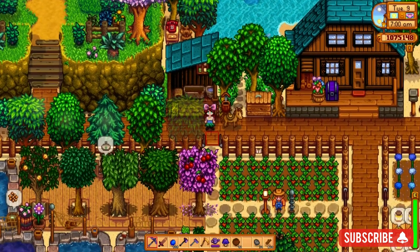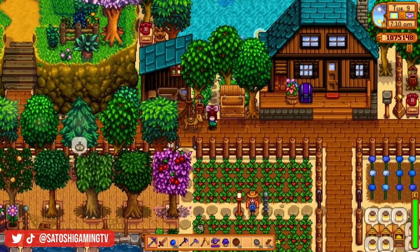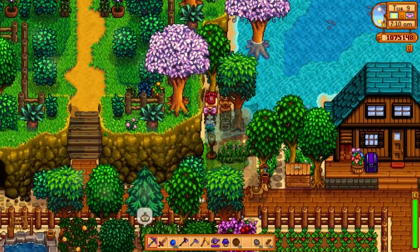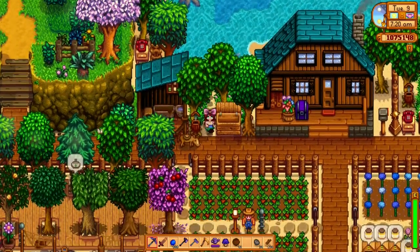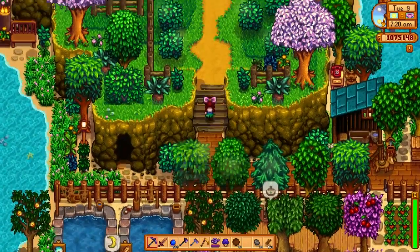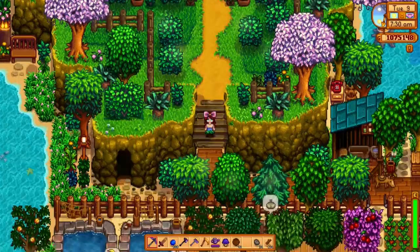My house is turquoise and I have my stables right near my house for easy access to get on and off my horse, along with my shipping bin. If we come back to this little tucked-in pathway you'll find my phone — I kind of like that it's nestled in there. I didn't do anything with the north exit; I just added a couple flowers and kept it simple.